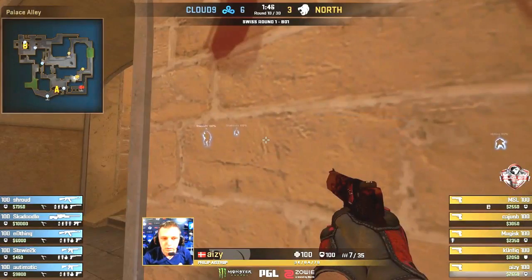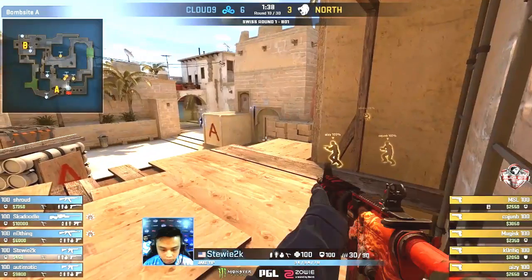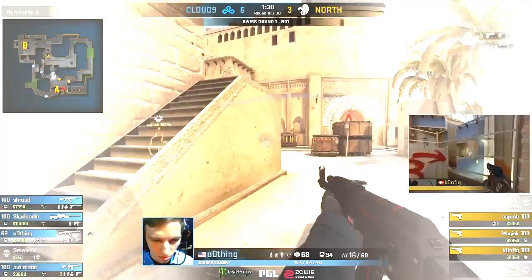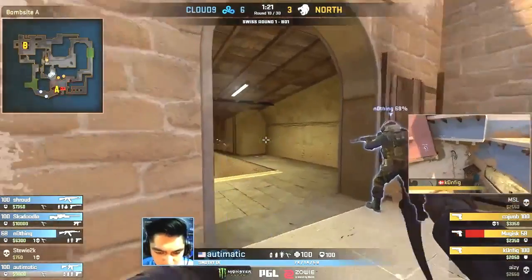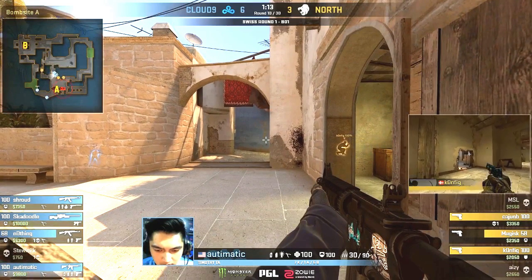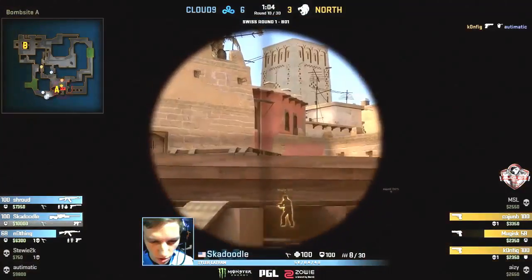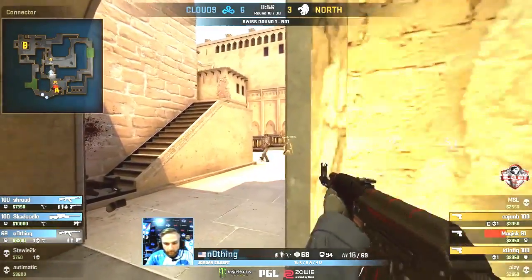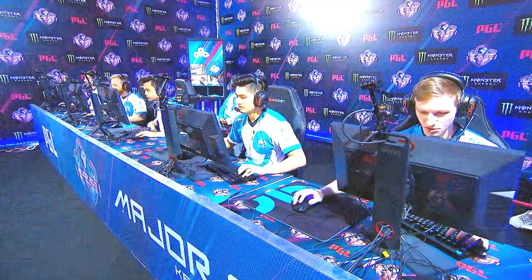Pistols again — butcher by five Deagles looking for meat shots on Cloud9 players. The focus will be on the A bombsite. Stewie is in an extremely forward position, Skadoodle running distraction from long range. There's one kill but the trade is immediate. Nothing has to step up — Skadoodle by the toll booth ready and waiting. North are having problems getting onto the bombsite with these pistols without utility. The bomb is down, things get increasingly difficult. Automatic goes down — maybe there's a chance after all. Puncturing sounds, three on three, no rifles collected. Nothing gets two headshots and the third player materializes but gets hit straight away.